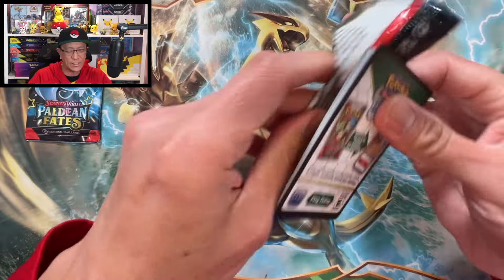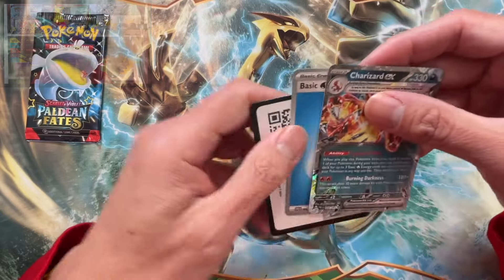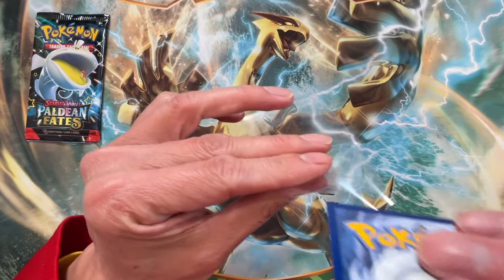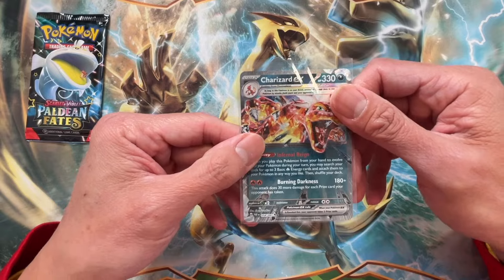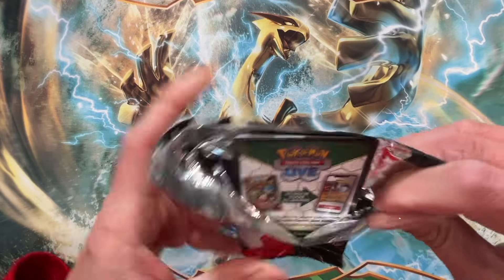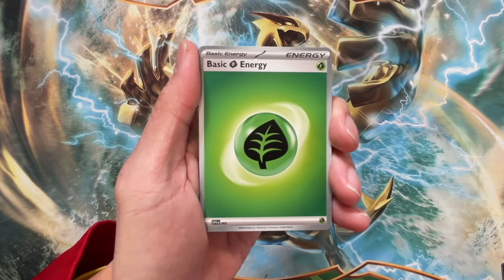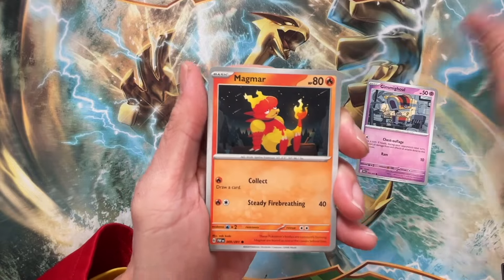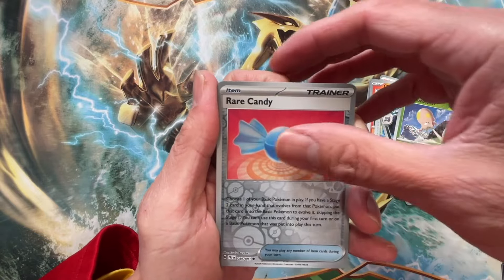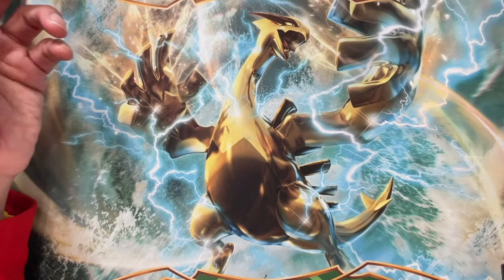Two packs left — we got a hit! We actually pulled the Charizard EX double rare — I have not pulled this one before! Nice, but it's not the SIR. Could this last pack have that Charizard SIR? I'll do the card trick for this last pack — one to the front, let's hope for the best! Send me your positive vibes! Swoobat, Gengar, Rare Candy reverse — no SIR.